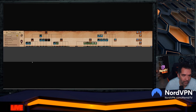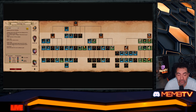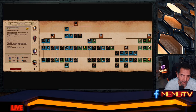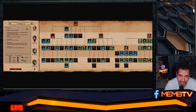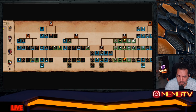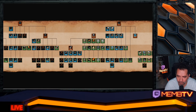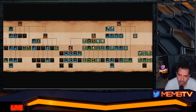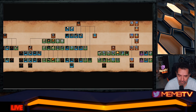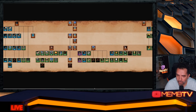Let's go into the Bengalis tech tree. You can pause and screenshot it. They have arbalests, no hand cannoneers, elephant archers from the archery range, champions, the stable line with bloodlines, husbandry, and battle elephants. In the siege workshop they have siege elephants and armored elephants, but they're missing the plus-four armor for infantry.